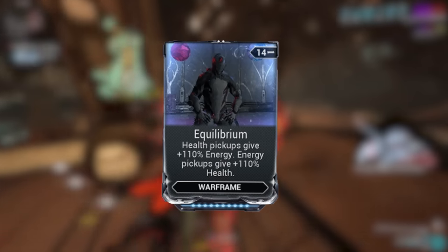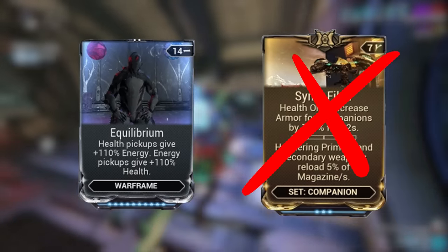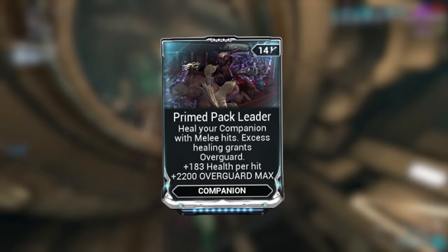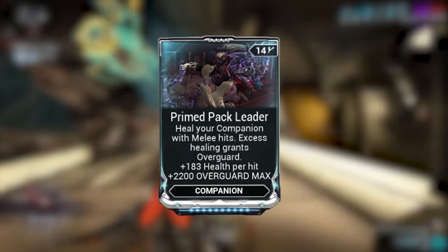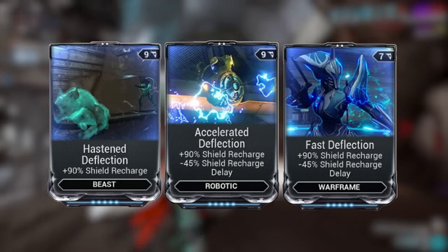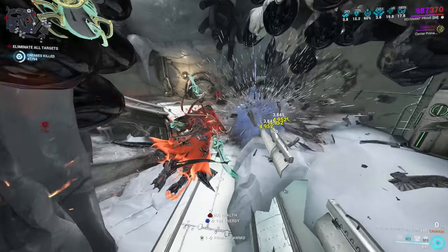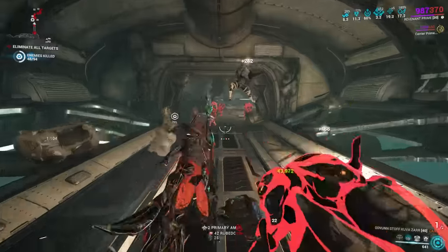The mod Equilibrium has been changed so you can pick up health and energy orbs at max, meaning you don't need Synth Fiber anymore to use Equilibrium. Primed Pack Leader now heals your companion for 183 health per hit, and the excess healing gives them Overguard up to 2200 — this is very strong. Accelerated Deflection and similar mods are very strong at the moment. We've also received a whole bunch of new really good companion mods called bond mods, which I'll go over briefly and do a tier list video on, so stay tuned.